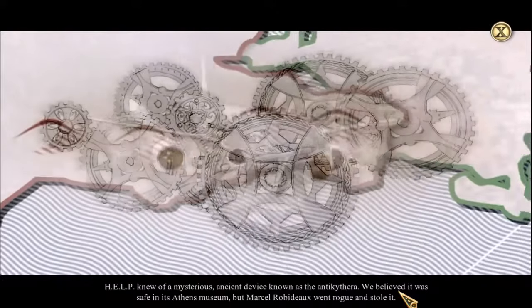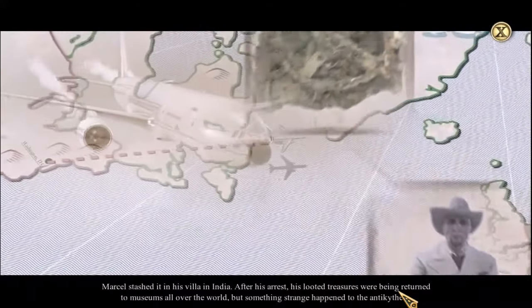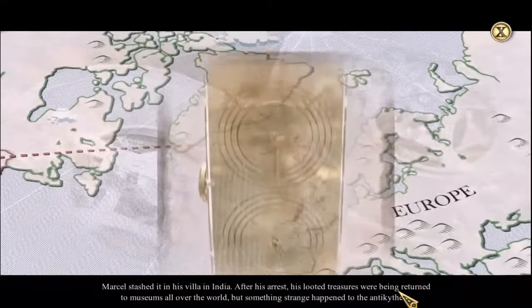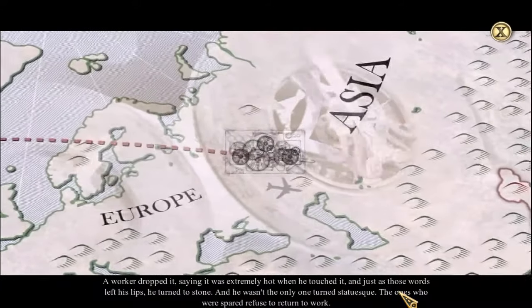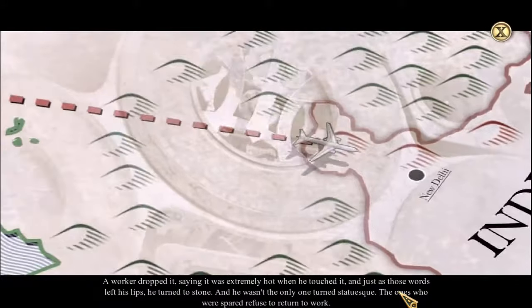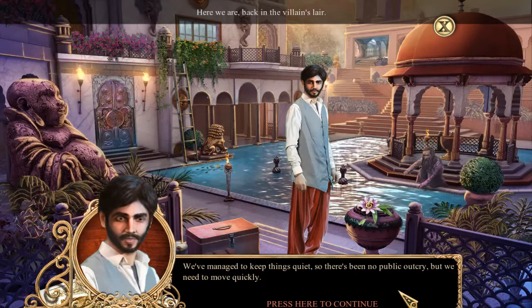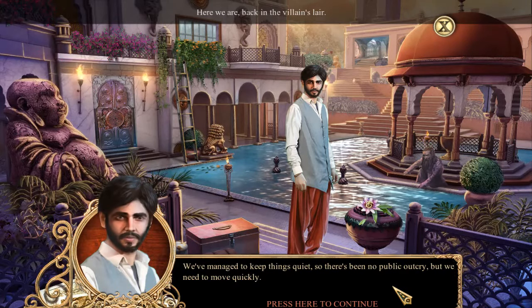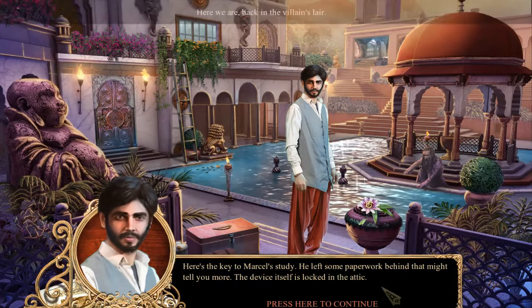HELP knew of a mysterious ancient device known as the anti-Kathira. We believed it was safe in its Athens museum, but Marcel Robido went rogue and stole it. Marcel stashed it in his villa in India. After his arrest, his looted treasures were being returned to museums all over the world. But something strange happened to the anti-Kathira - a worker dropped it, saying it was extremely hot when he touched it, and just as those words left his lips, he turned to stone. And he wasn't the only one turned statuesque. The ones who were spared refused to return to work. Thanks for arriving so quickly. I know it's a long flight from US Headquarters. We've managed to keep things quiet, so there's been no public outcry. But we need to move quickly. Here's the key to Marcel's study - he left some paperwork behind that might tell you more. The device itself is locked in the attic.